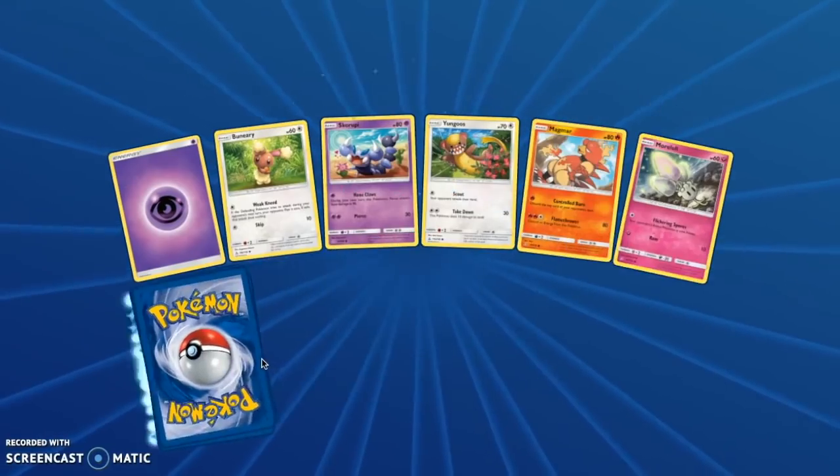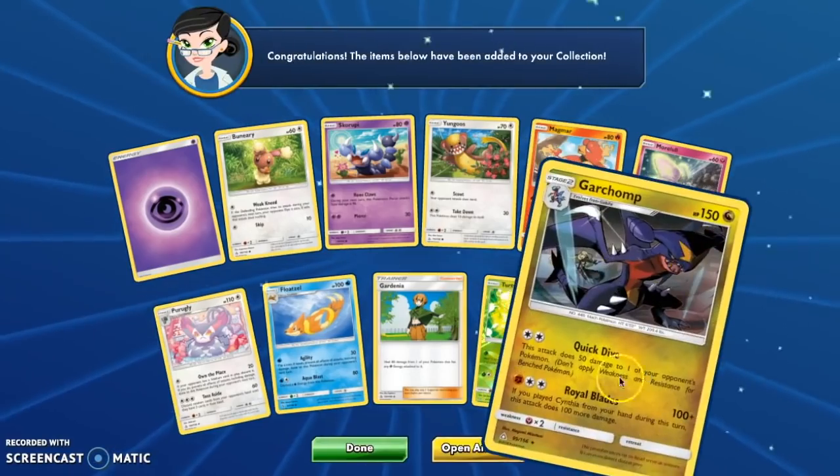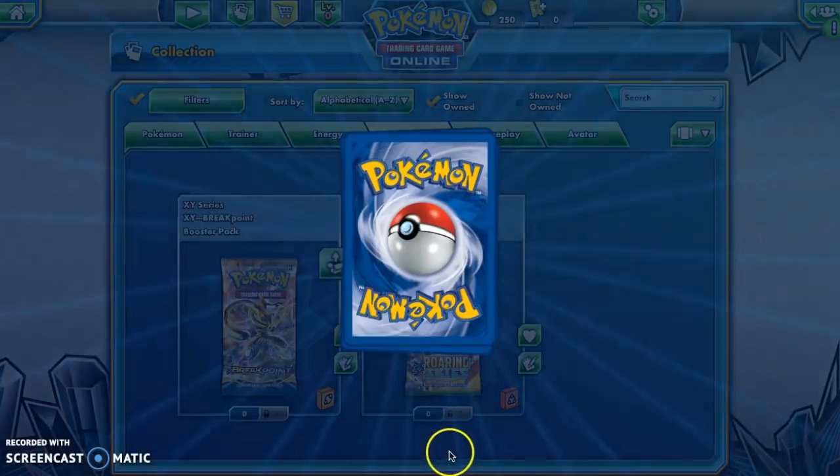Second to last one. Turtwig and a Garchomp. This is our last chance to pull something.